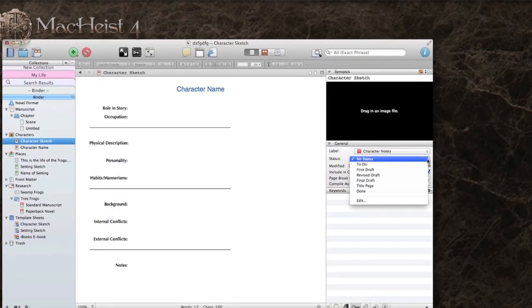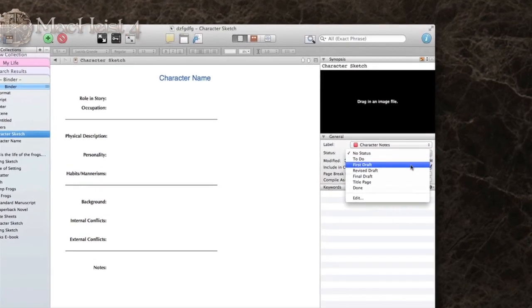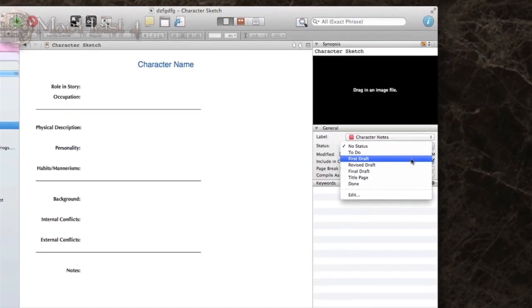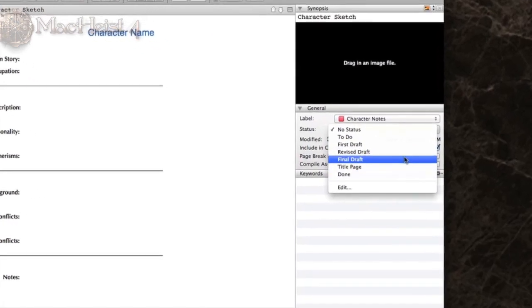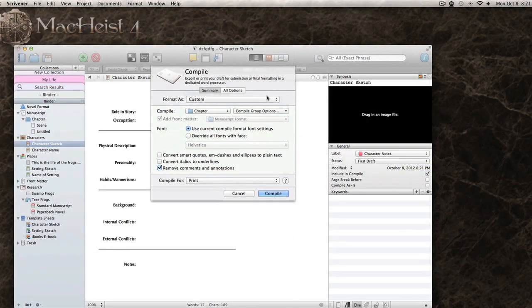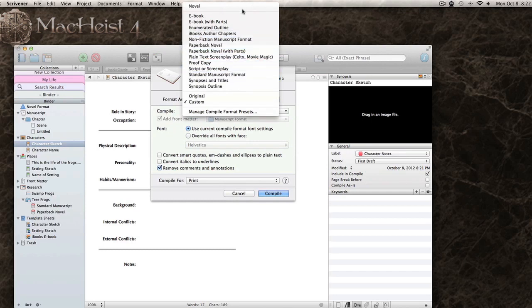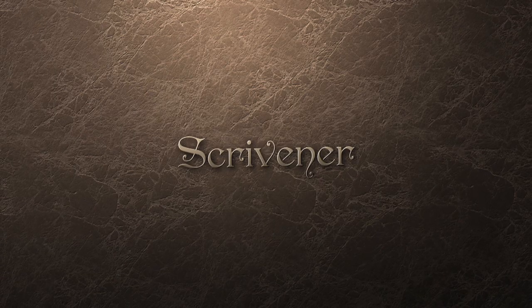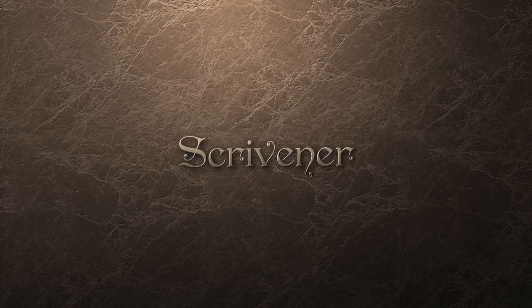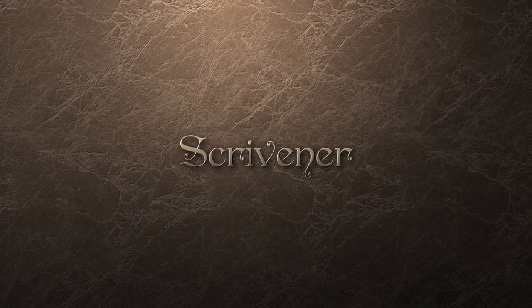You can also set statuses so you know if this is a to-do, first draft, revision, final draft, or if it's done. Once you're ready to share your writing, choose the compiling settings. Scrivener gives you total control over your novel e-book, paper book, script, or screenplay. That sounds fascinating. But if you're curious to know a little more, here's Keith, the developer.